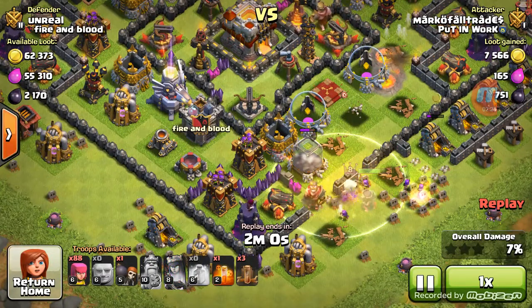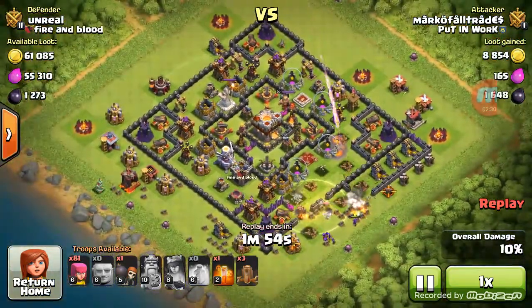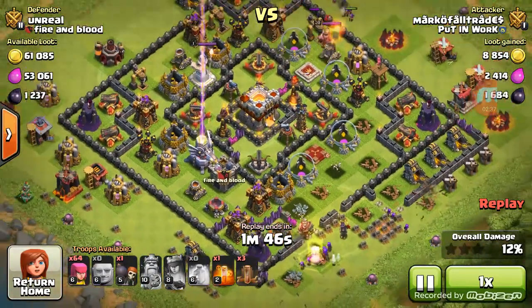I don't know what about him going — probably max defenses — but I really wanted that dark elixir so I dropped the hero and queen. Look at this Eagle Artillery, just looking awesome, looks OP as crap. Trying to pick up the 50% after I get the dark elixir and it just doesn't work out.